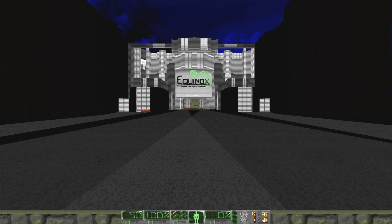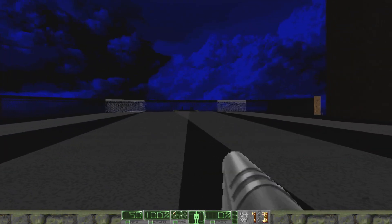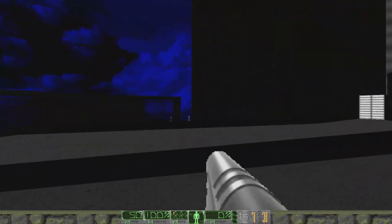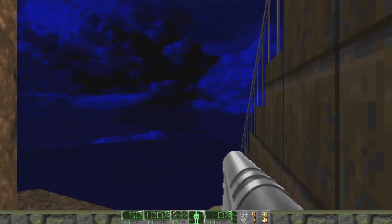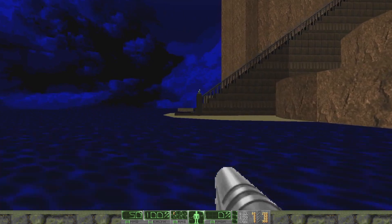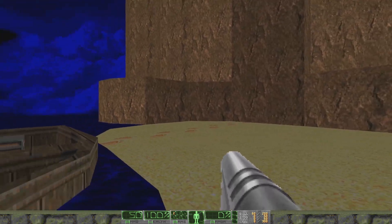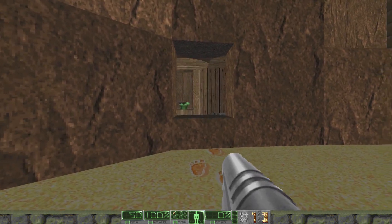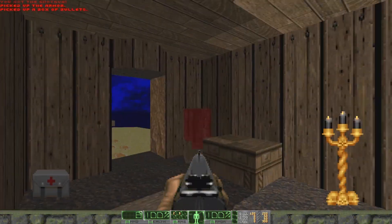Level 1 starts off outside of this giant facility and right away Equinox intrigues the player. There's no real story to Equinox and I kinda love that — it makes the player ask questions as to what Equinox is and why you keep going back to this building over and over throughout the WAD. The secret early on with the washed up boat, the footprints, and the hidden safe house leaves you wondering more about what happened, and I think it's brilliant environmental storytelling.